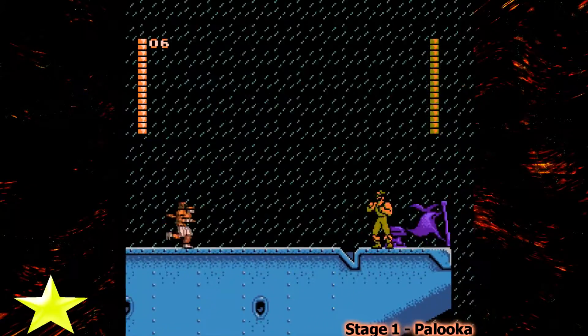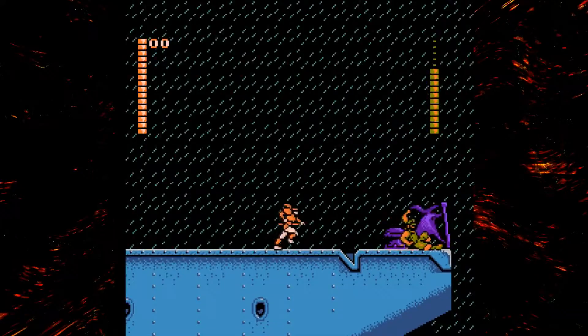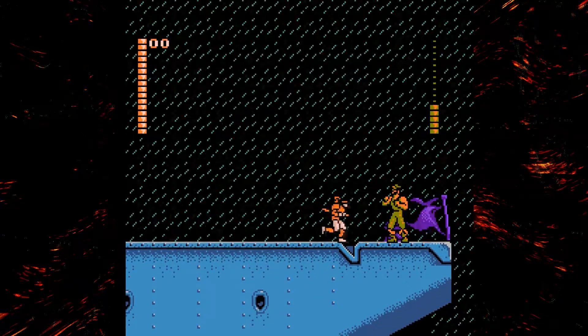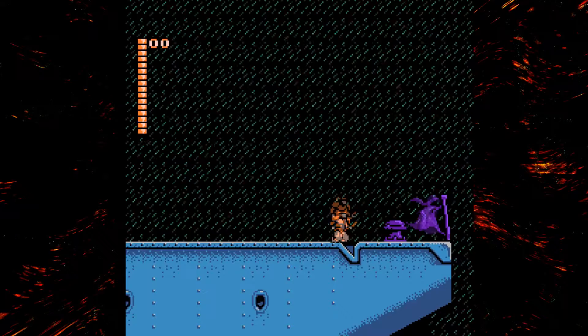The first boss of Shadow of the Ninja on the NES is Palooka, which is actually just a normal enemy, but they're a boss in the first stage. You want to watch out for when they slide — get ready to jump, try to keep at least a little distance. Pretty simple.